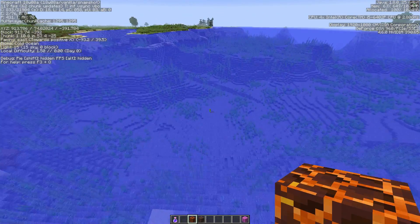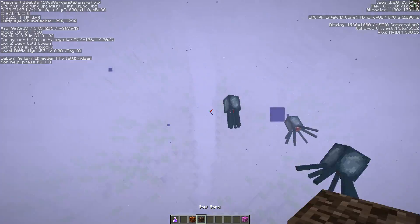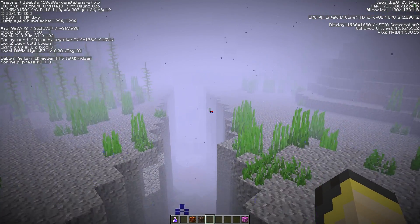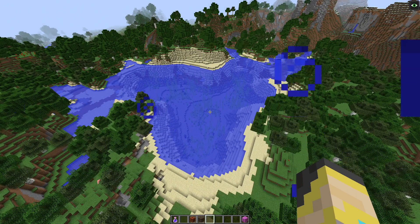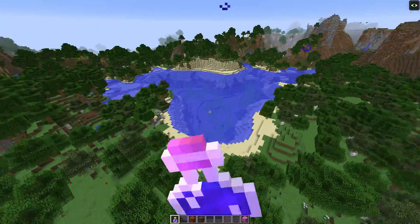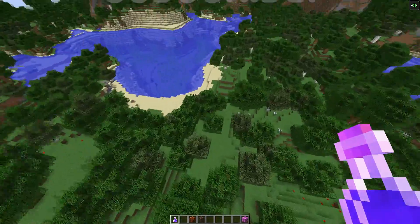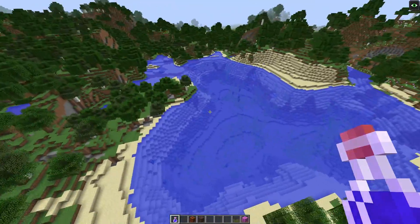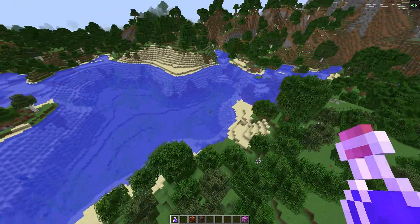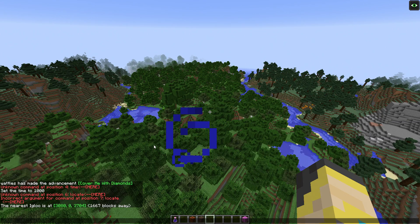There might be some reasoning to the order these biomes appear, but maybe not. Here's another ravine underwater — that's really cool and will be interesting for caving. I must say this looks a lot better than the old ocean. There's just more stuff going on, it fits into the world a lot more rather than being busy in some spots and empty in others. And there are turtles — awesome!